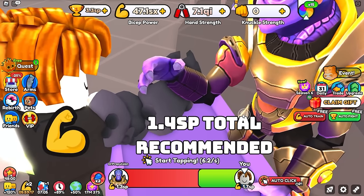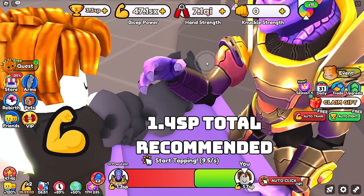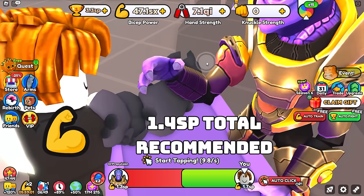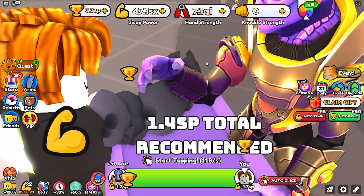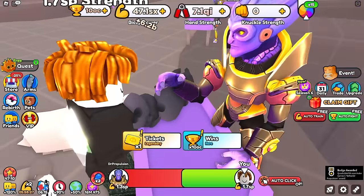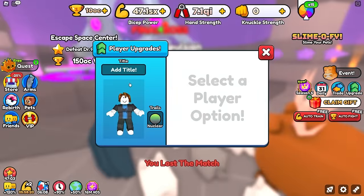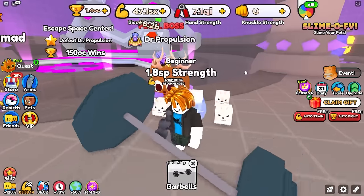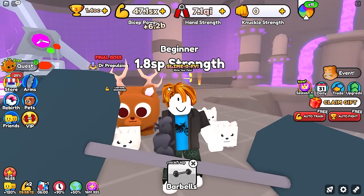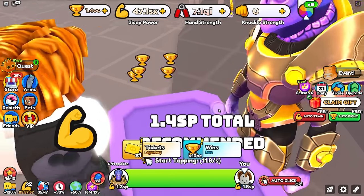Two hours later, we can finally put on the winner-winner team. Dr. Propulsion needs 150 octillion wins — how many times do we have to beat this guy? Holy crap, are we going to lose? Let's go — with the auto clicker we're slowly beating him. Slow but steady wins the race. We even have 20% more strength than him and it's such a grind. We only have to do this 10 more times. We're going to see if we can purchase another trail to make it a little bit easier — 1.8 SP total. It's going to help a bit, but we've got to beat this guy 10 more times and then we'll be on to World 8.